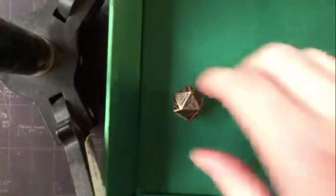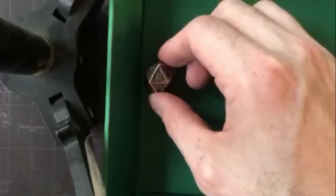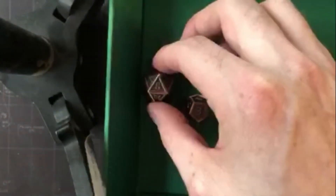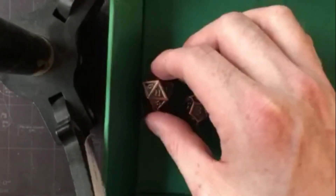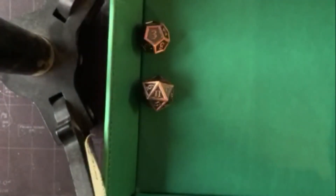Let's try it again and go through the whole set this time. I have an 8 on the D20. Basically the even-numbered dice add and the odd-numbered subtract. I roll my D12 and got a 3, so I change my D20 to 11. Now I roll a D10, which subtracts.